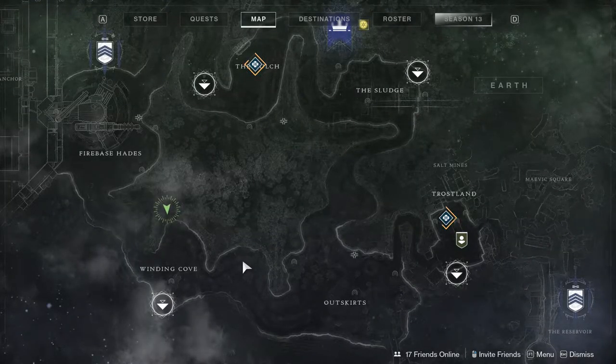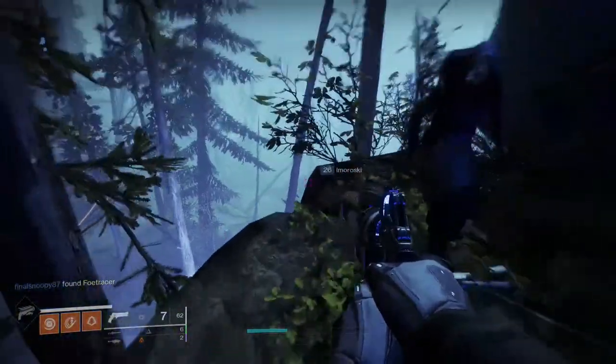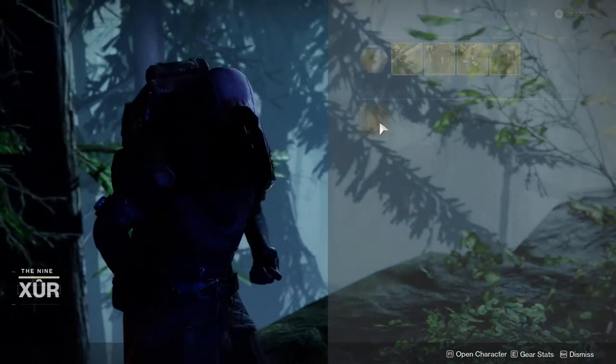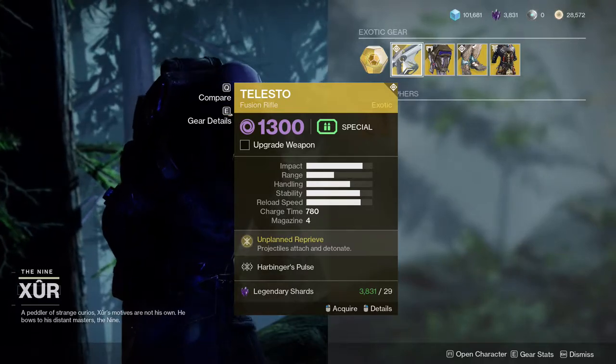Real quick — Xur is in the Winding Cove. He is usually where he's at right here in the cliff. He is currently selling Telesto, better than all the rest. It literally breaks the game all the time.